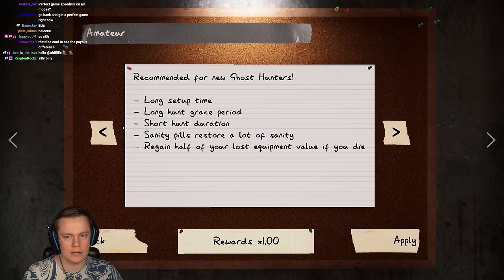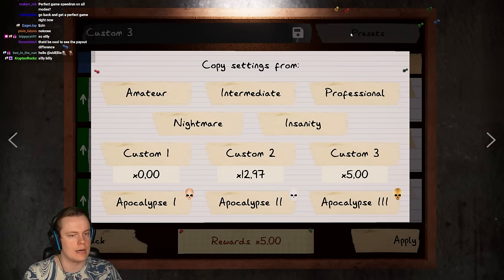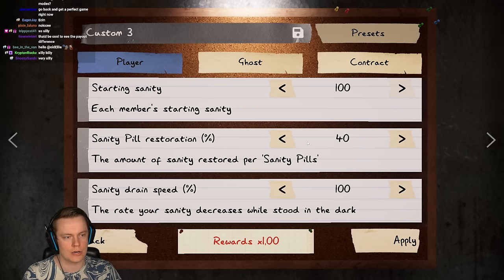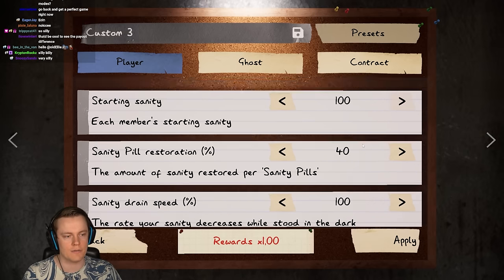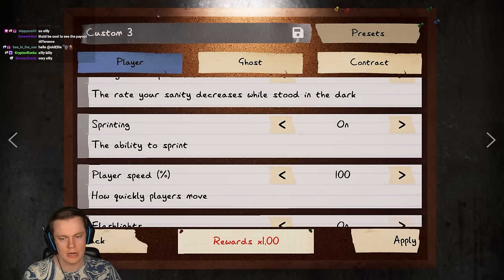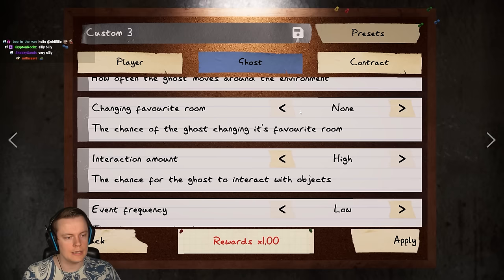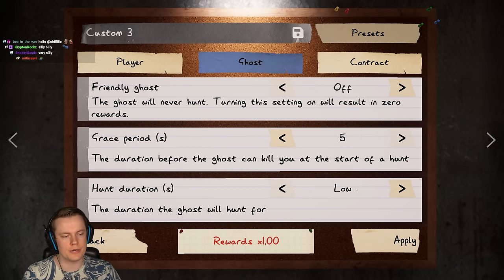Time out of the ghost room was eight, which is very weird. Let me actually show you the exact settings of amateur. If you go into presets, you can load in amateur and see the exact settings. The sanity pill gives you 40. Sanity drain is 100, compared to 200 on most other difficulties. It's interesting that insurance is not a difficulty setting.